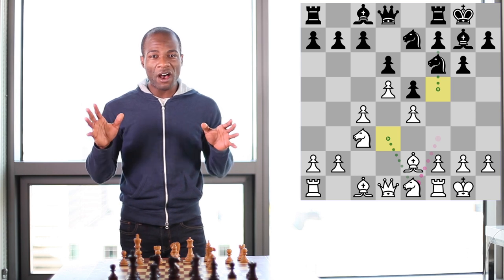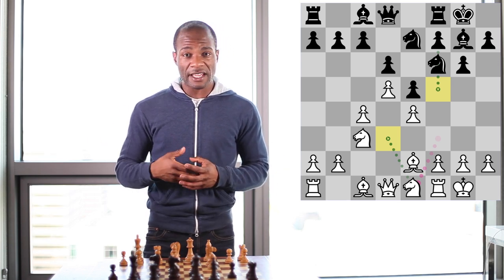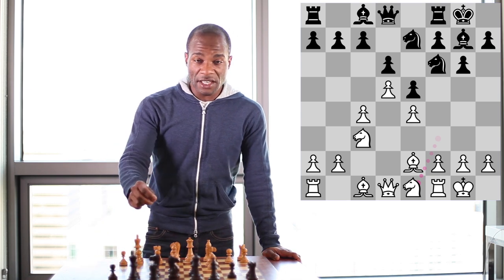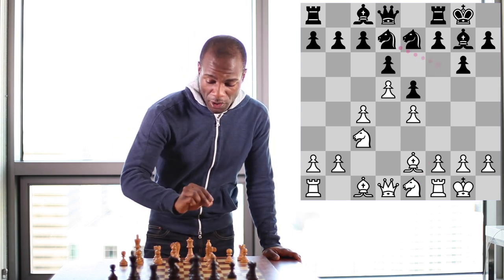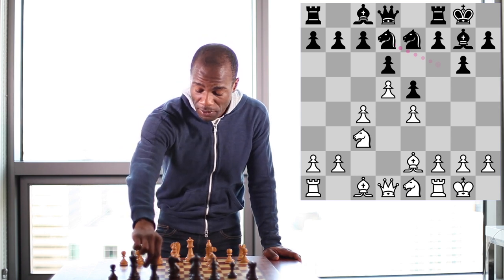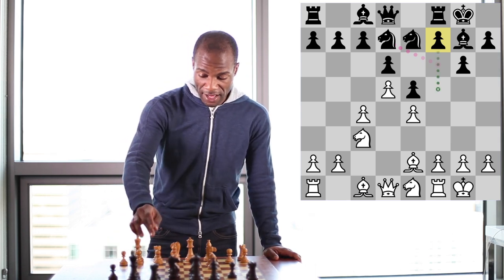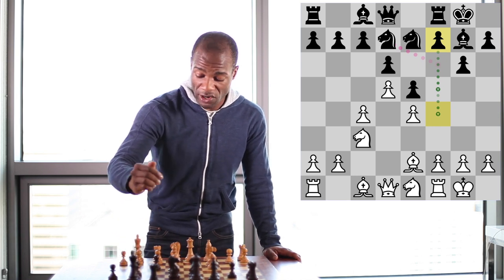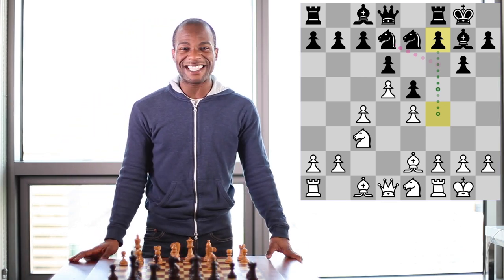Both sides have completed a certain level of development and managed to castle on the kingside. The question is how to increase the scope of the pieces and begin to create weaknesses in the opponent's camp. By continuing with knight to d7, which is the move that Nakamura played, black is slowly but surely unfolding some chances of his own by liberating the pawn on f7 and preparing to bring it up to the f5 square. Ideally, this pawn could make it all the way out to the f4 square, and as black repositions his pawns and pieces on the kingside, he can begin to create some kingside attacking chances.